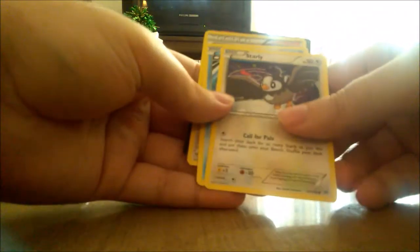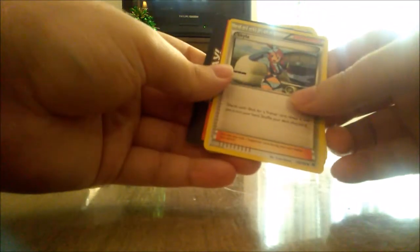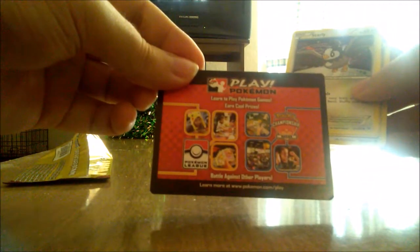Set that aside — so we got Starly right here, a Goldeen, and an uncommon trainer. That's it. Here's the ad card from that pack.